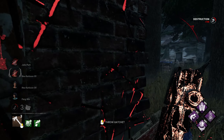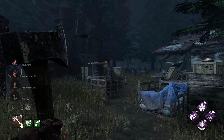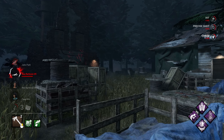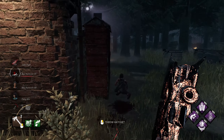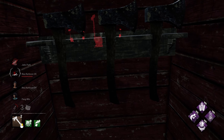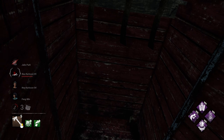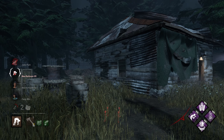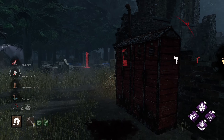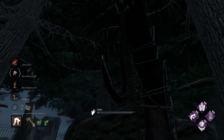Wow, she dropped the pallet straight away - wasn't expecting that. Nice, we'll double back here. That prediction here was kind of clean - I didn't even see her but the prediction was spot on. Let's quickly reload. We'll go for the hook. We had a three-gen going but now it's completely gone, because this Nea led us to the other side, which was really smart.